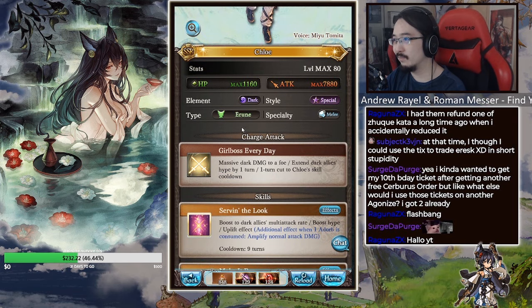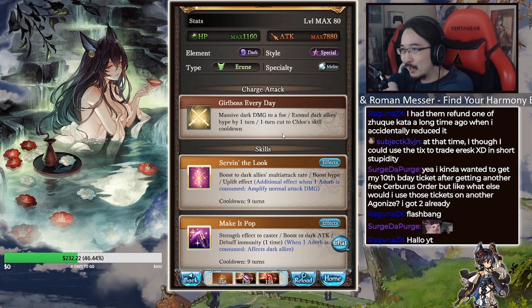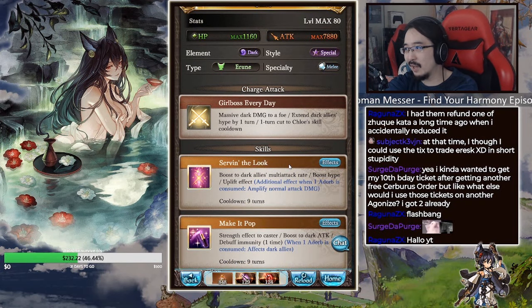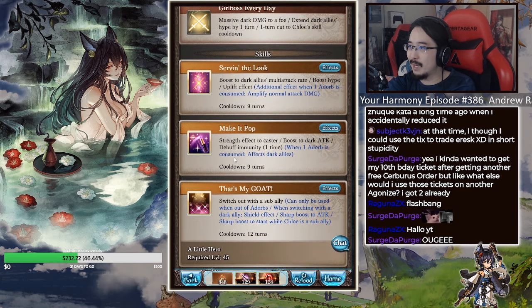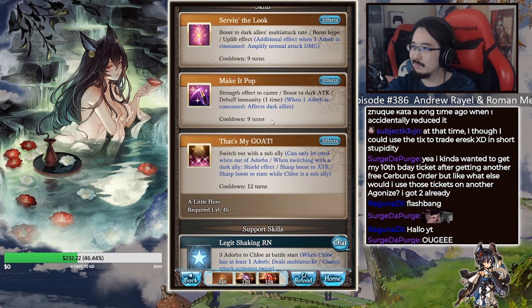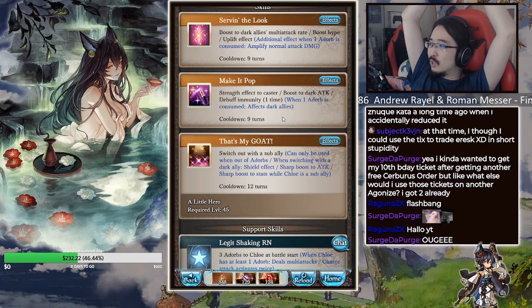Her first skill, 'Girl Boss Every Day', deals massive dark damage, extends dark allies' hype by one turn, and cuts Chloe's skill cooldown by one turn. It also boosts dark allies' multi-attack rate, boosts the hype uplift effect, and has an additional effect when one adorb is consumed — it amplifies normal attack damage.